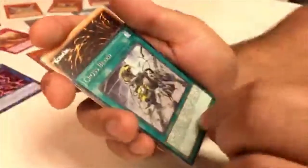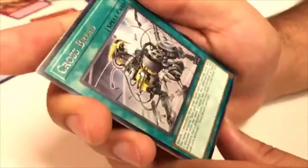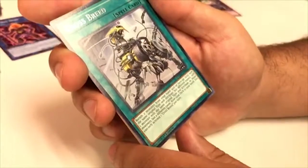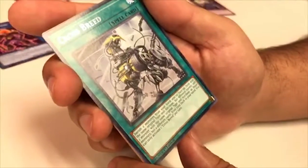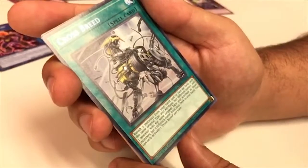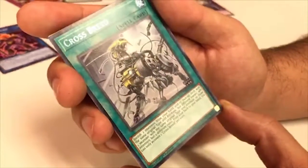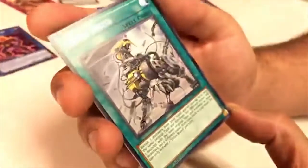Crossbreed — banish two monsters from your hand and/or face-up on the field with the same original Type and Attribute but different names; add one monster with the same original Type and Attribute as those monsters but a different name from your deck to your hand. You can only activate one Crossbreed per turn. Not bad — you can easily get a monster from your deck.